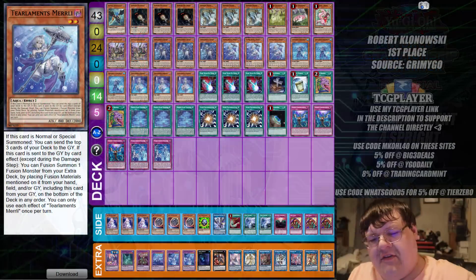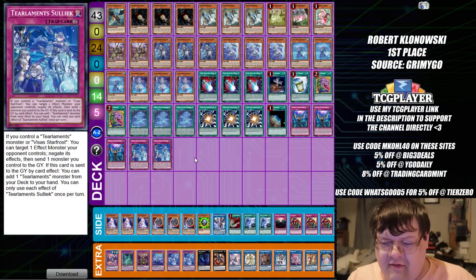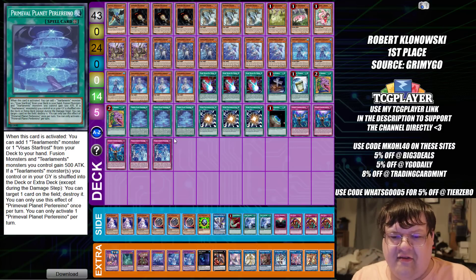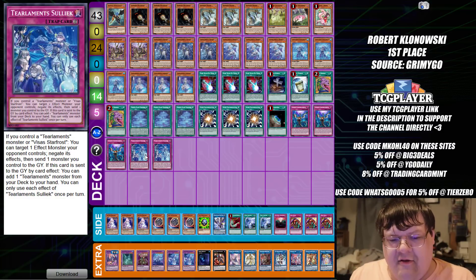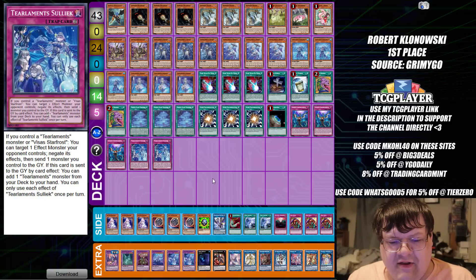Moving on to Top Cut — the first list we're going to be looking at is Tier Laments. I believe this was the first place list. I think there's one more trap card that was missing from the profile that we couldn't really see because when the Solux came down for the video, they were just completely off-hand. Do take note that there might be one more — I wasn't 100% sure when we were putting this together.